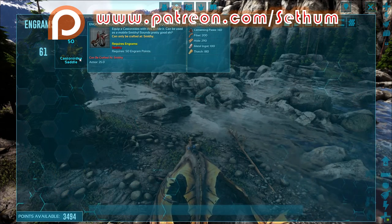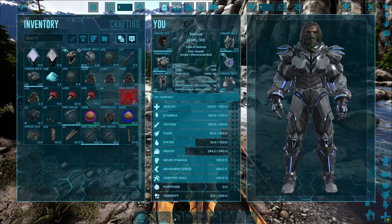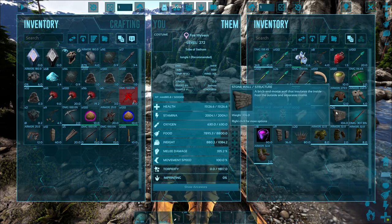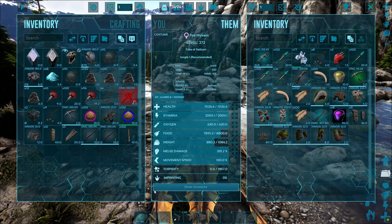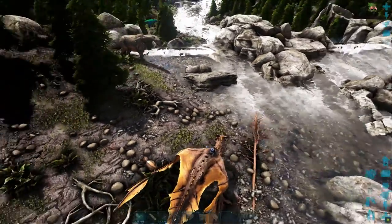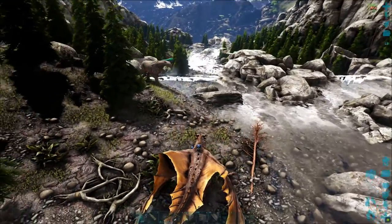For the purposes of taming a beaver, the best way I find to do this is to build a trap. This is going to be slightly different — I am on Ragnarok and I do have two times the creature spawn turned up. So we're going to build a bit of a unique trap, which is pretty good for areas like here on Ragnarok where there are a ton of beavers.